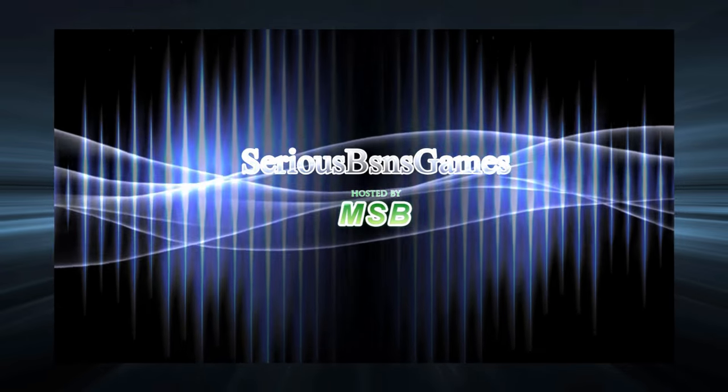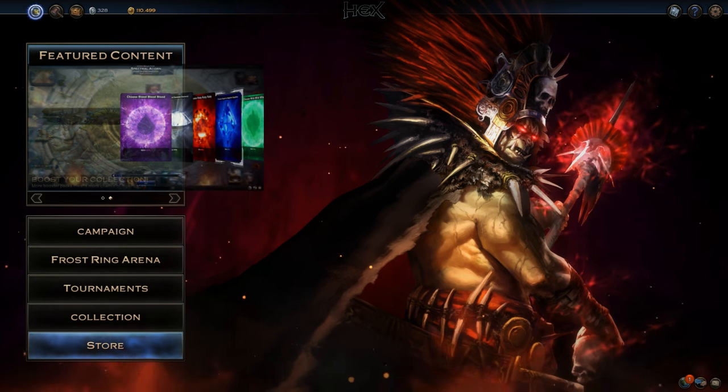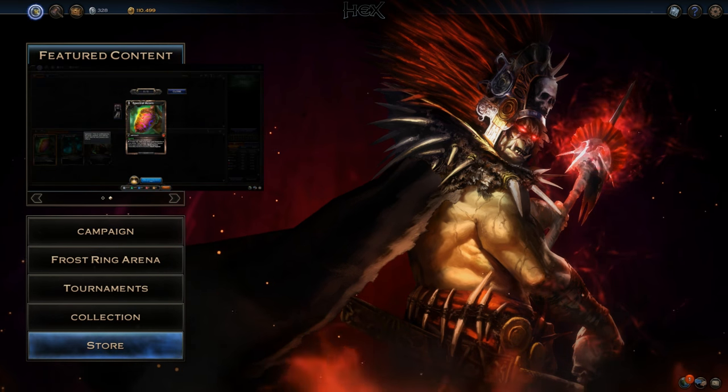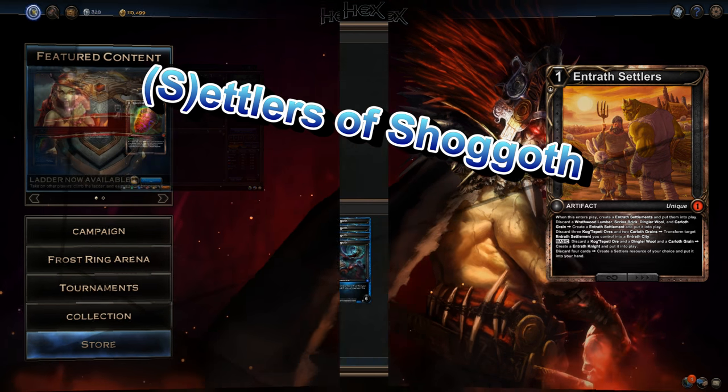MSB here, and today I'll be going over a PvE deck that takes advantage of both the draw power of the Spectral Acorn I covered in my last video, as well as the questmist holiday card Entrath Settlers. I call it Settlers of Shoggoth.